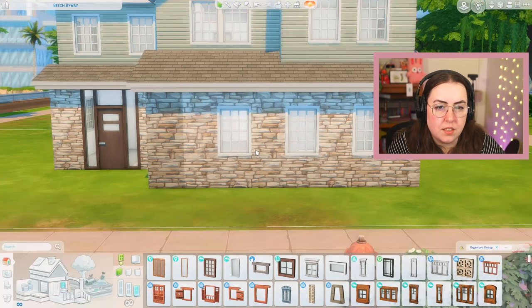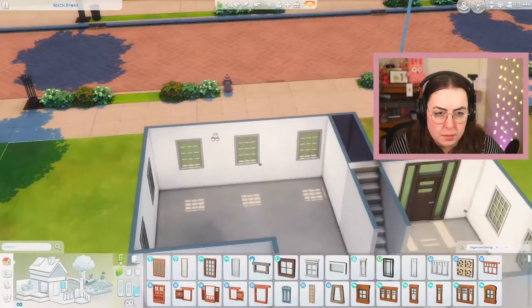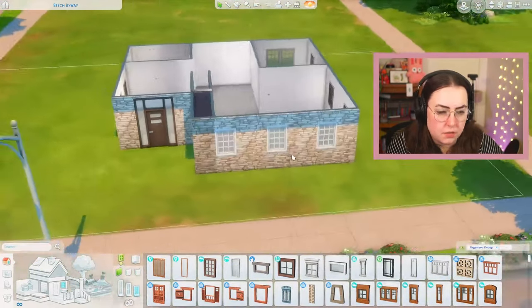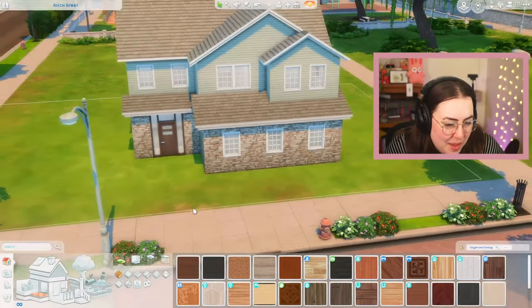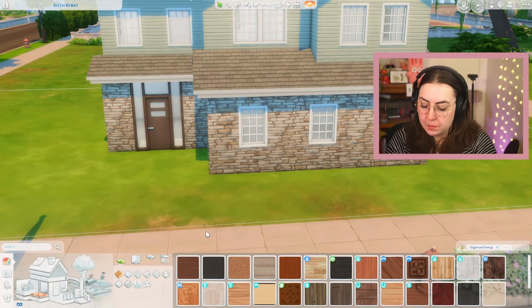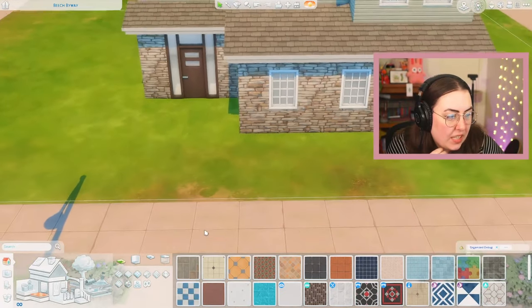Is it weird that I put windows in via the interior of the house? I feel like it's just easier to space things that way. That doesn't look fully centered because the stairs are right there, so if we move these — that's a little bit more centered. Okay, she's cute. And now we need some sort of pathway. So that's base game and Snowy Escape used so far.